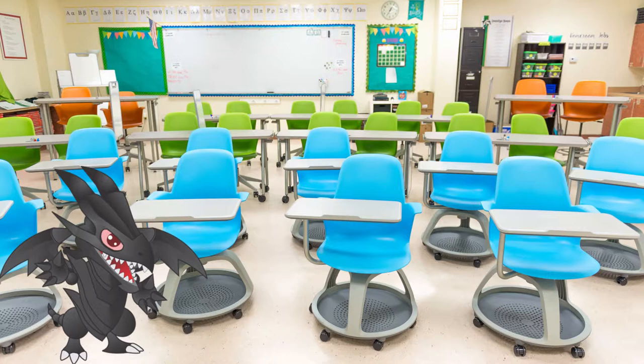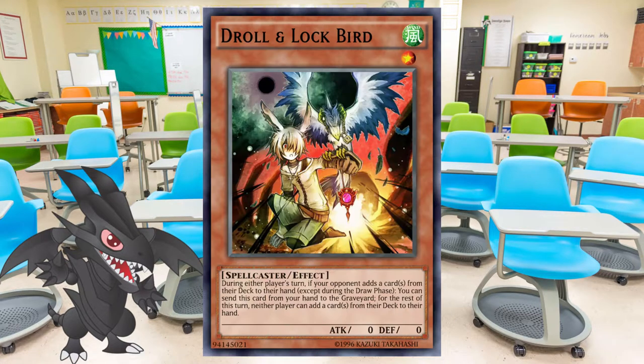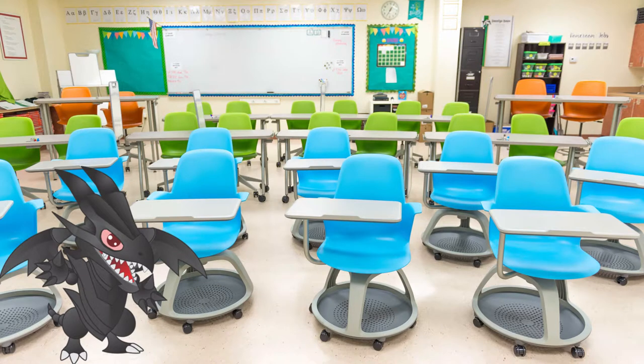The combo worked as follows. When the opponent had added a card from their deck to the hand outside of the draw phase, the player would activate Trickstar Reincarnation and chain Drawal and Lockbird directly to it. Once the chain resolved, the opponent was unable to add cards thanks to the effect of Drawal Lockbird, and had to banish their entire hand due to the effect of Trickstar Reincarnation, effectively leaving them with no cards in hand. That was one of the best two-card combinations in the meta, mostly due to the fact that both cards were easily searchable.